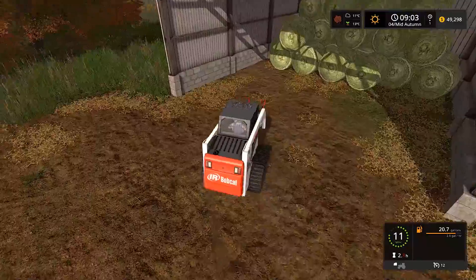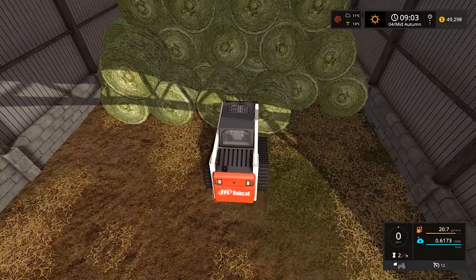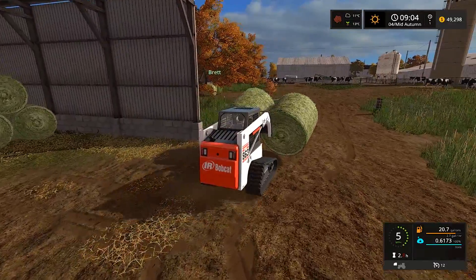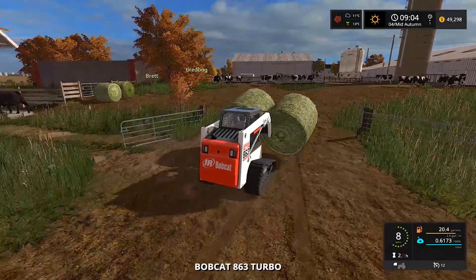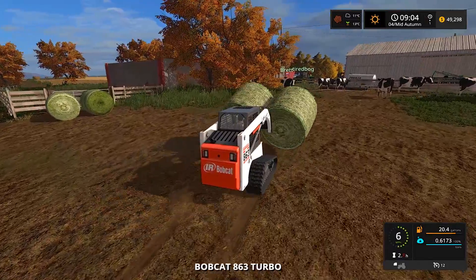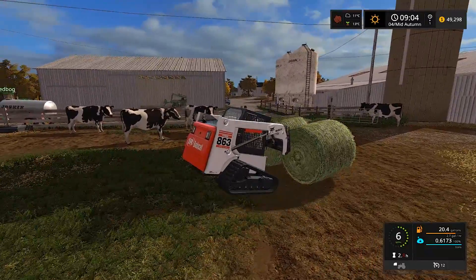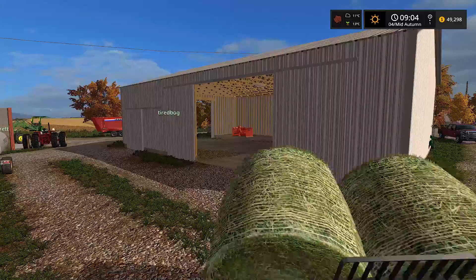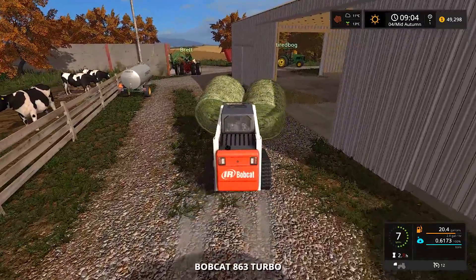We got to open up the gate - there are two hay bales right there actually. Right now we only have eight cows. The cows standing still aren't our cows - the ones moving are the cows we actually own. We have a ton of hay in here - it hasn't disappeared. I'm gonna grab two. In real life it'd be tough to haul two at once - big heavy hay bales are probably over a thousand pounds, fifteen hundred pounds. Three thousand pounds on a skid steer would be pushing it.